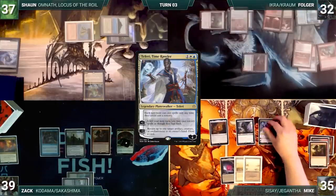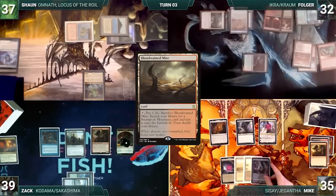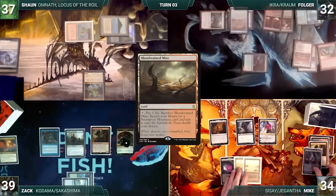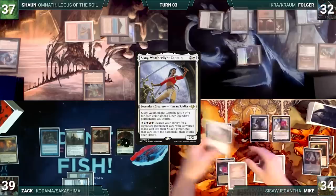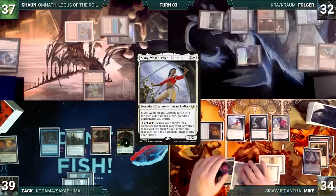Mike draws and activates Teferi's first ability. He plays a Bloodstained Mire, cracks it, pays a life, and fetches up an Underground Sea onto the battlefield. He casts his commander, Sisay, Weatherlight Captain, and ends the turn.